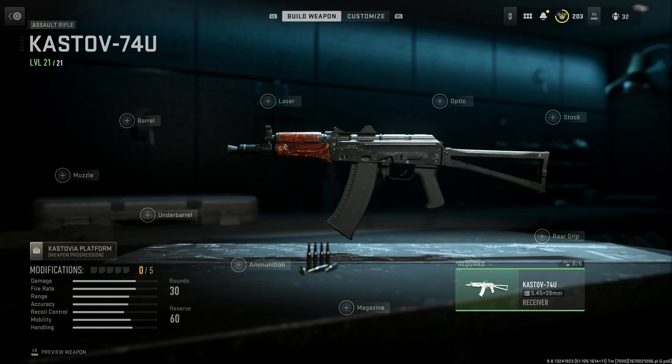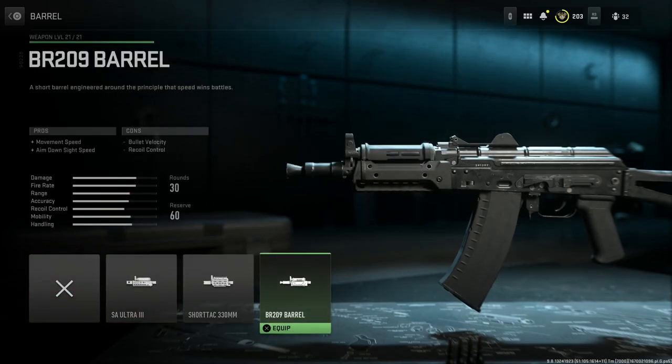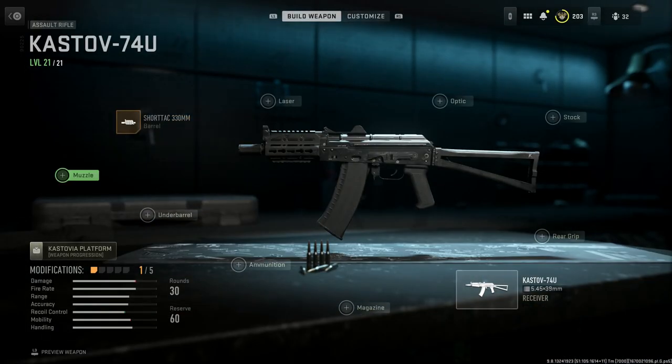To build this up to the M version with modernized Zenico attachments, we're going to want the barrel option. There are some really nice options here — you can't go wrong with any of them. We're going to go with the Zenico handguard with KeyMod — the short tack 330mm — which gives us recoil control and hip recoil control, plus bullet velocity as pros, with cons being movement speed, damage range, hip fire accuracy, and aim down sight speed.